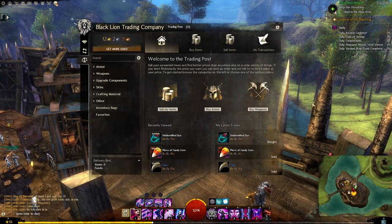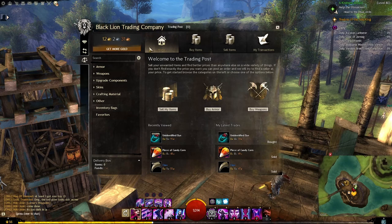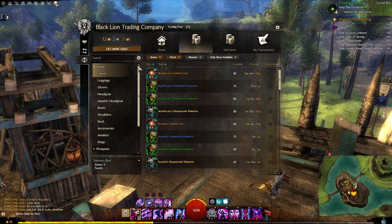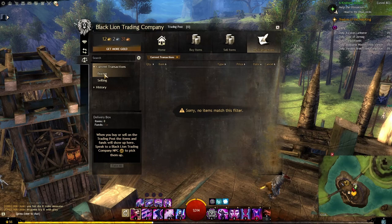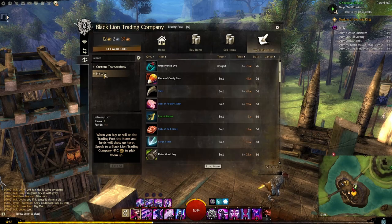Now let's have a look at the trading post - a lot of people know this as the auction house from other MMOs and it works in a similar way. The home tab has recently viewed items, recently traded items, and shortcuts to sell items as well as buy armor and weapons. Across the top you've got: buy items, where you can purchase items and filter exactly how you want; sell items, which shows everything in your inventory you can sell and the current price; and my transactions, where you can see current and historical transactions.